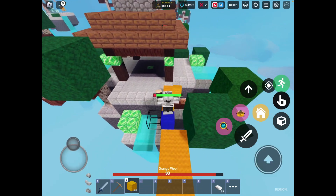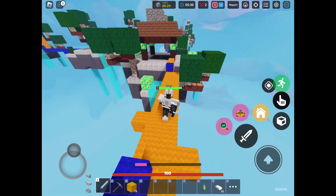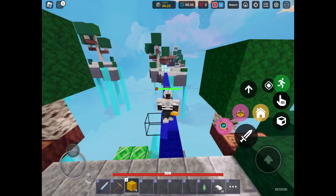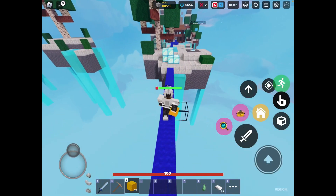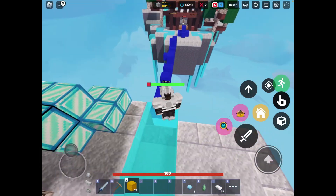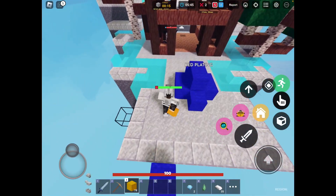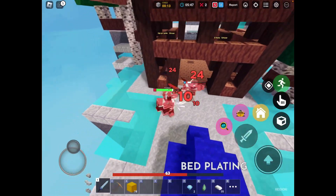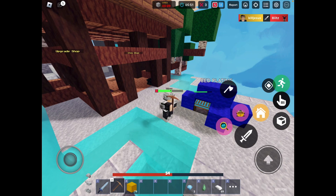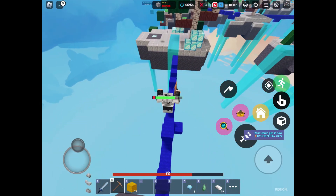Two of the opponents already left — this should be easy. There are only three people left and I'm already pretty OP, so we can just push their base. Let me check their bed defense first. Oh wait, can I break it right now? Stupid bed shield — I hate this update.